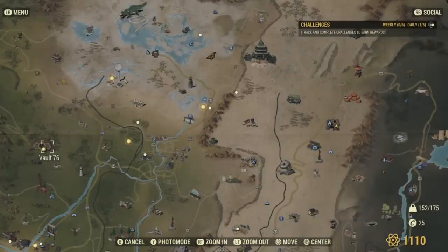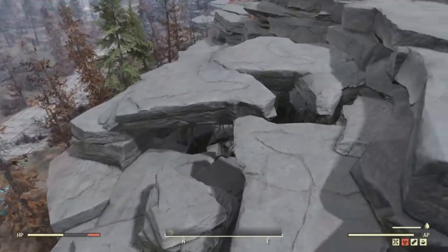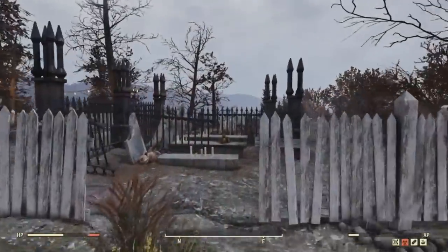In case you want to find the Union Hat to match the outfit, that's going to be in a completely different location. It's going to be located over here at Hopewell Cave. Once you get over here, you just want to head to the top of this place and you should find a cemetery up here. At this cemetery, you can find the hat on this grave here.